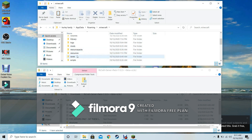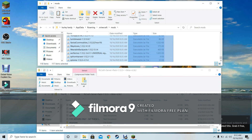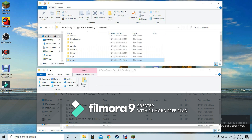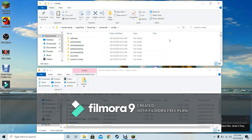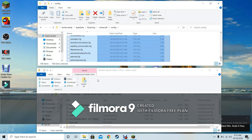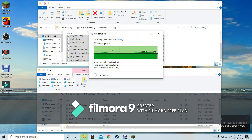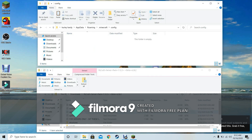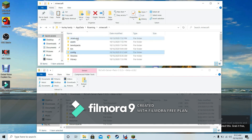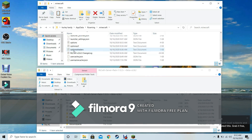Click on the Minecraft folder and you should see config, mods, resources, and resource packs. Now I'm going to make some space here to set up the file transfer.